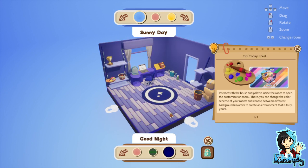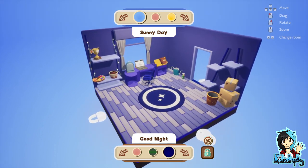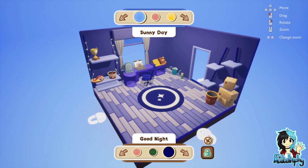You guys have no idea how much I love the colour blue. Interact with the brush and palette inside the room to open the customization menu. There you can change the colour scheme of your rooms and choose between different backgrounds in order to create an environment that is truly yours. I like that. What's this?